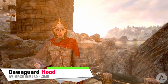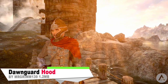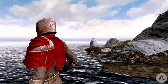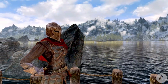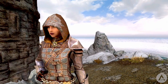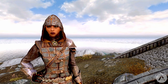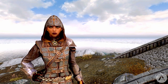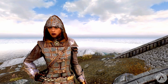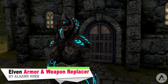Our next mod is a simple one. It doesn't replace the Dawnguard helmet but adds an alternative light Dawnguard armor hood for you to equip instead, as many people don't really like the way that the light helmet looks — especially when you don't want a full heavy face-covering helmet while wearing light armor. The hood keeps the same stats as the helmets and is craftable at the forge, so if you want a better looking alternative, check out this Dawnguard Hood mod.